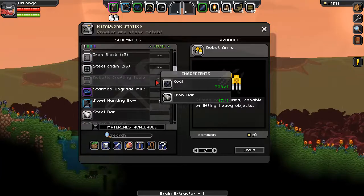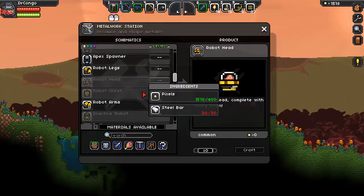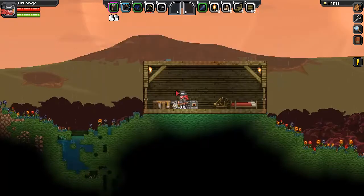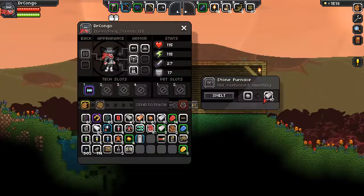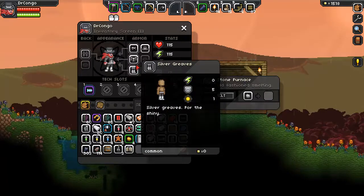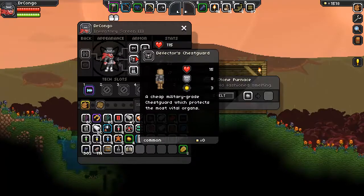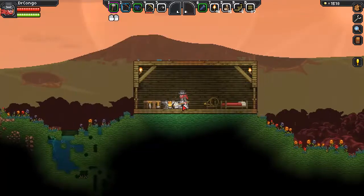I suppose I should get some better armor before spending all my bars on the robot pieces. Here's some silver bars — that's the next point up from... Wait, I have silver greaves. Okay, I need to upgrade my iron armor to silver as well. So let's do that.